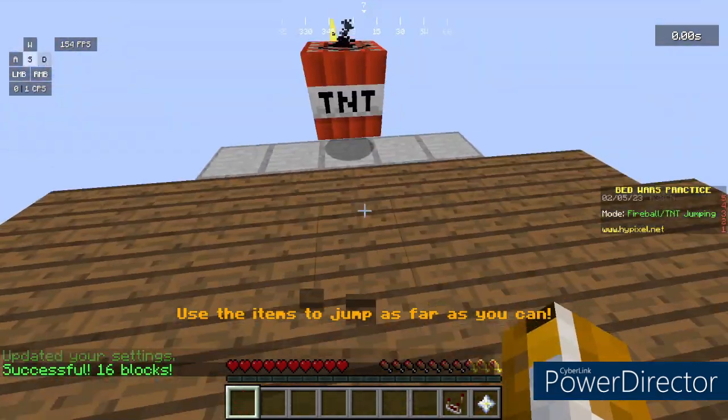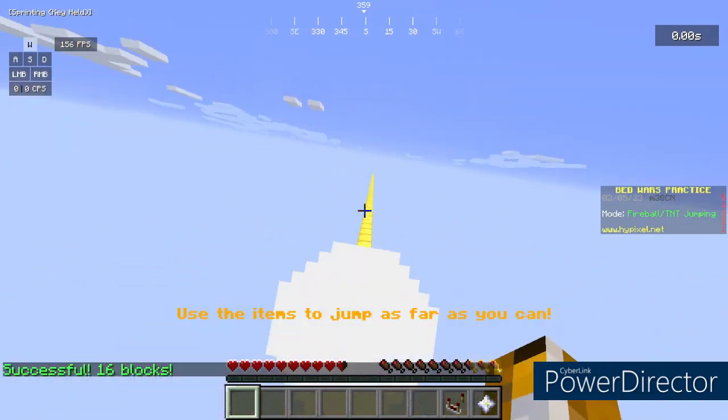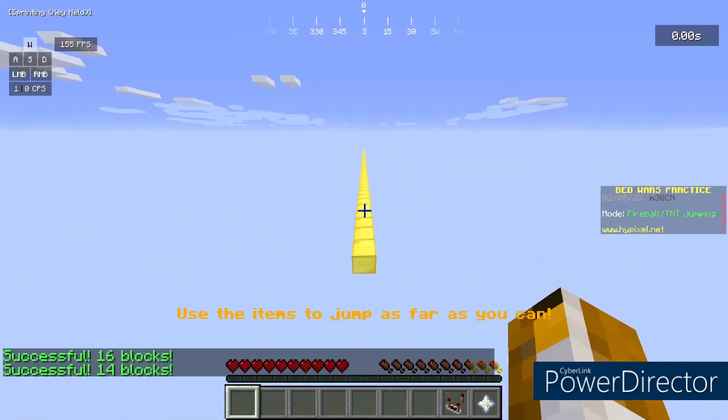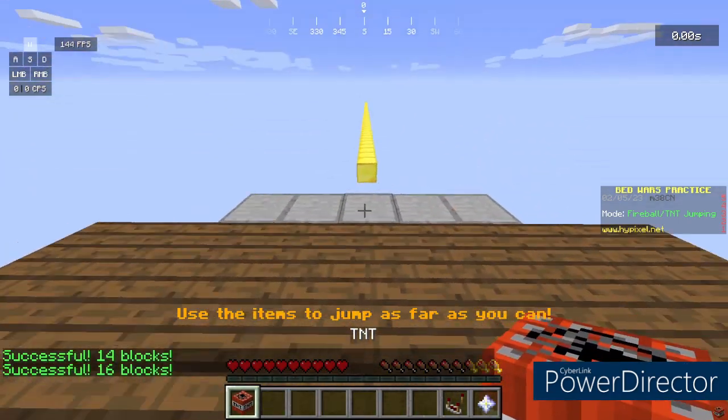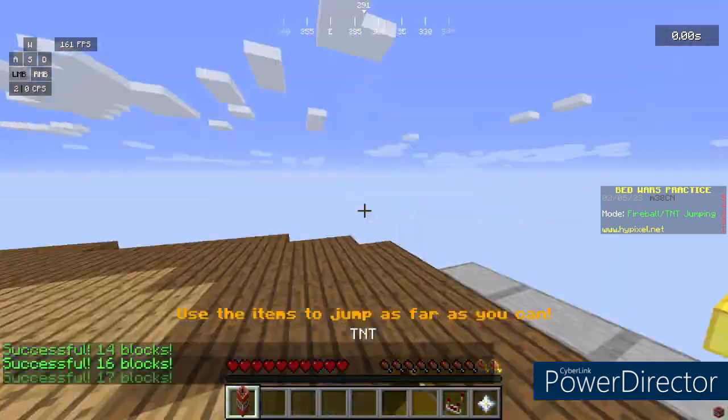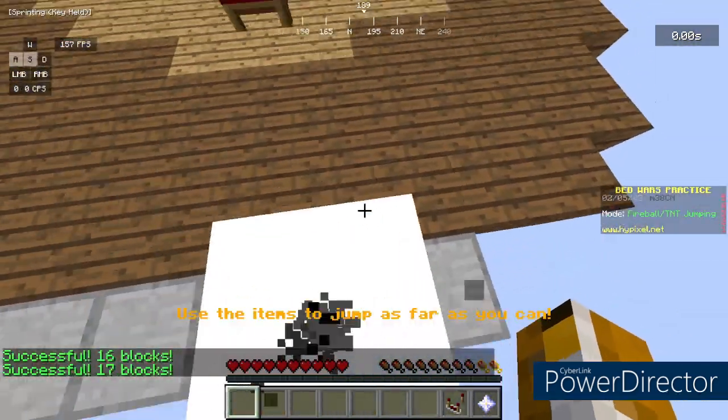Once you feel like you've mastered this, you can go try it out in game and use it to destroy your opponents. It's really good to use in the game because instead of having to bridge everywhere, you can quickly surprise your opponents by jumping out of nowhere. It's just really awesome, so I hope you guys enjoy the tutorial — make sure to like it and subscribe.